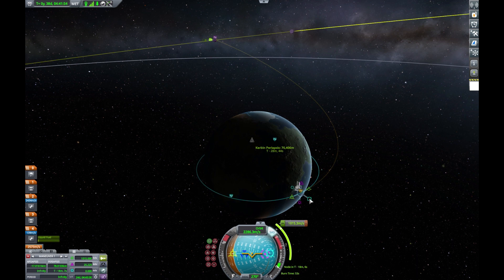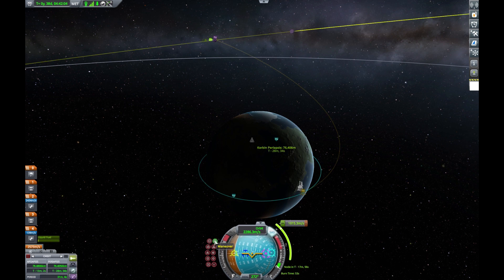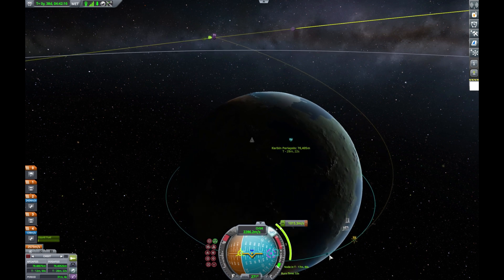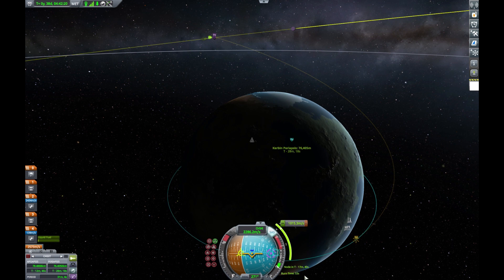At the bottom where it says burn time, you're going to cut that number in half, and that's when you're going to start burning where it says 'node in T-minus.' So since our burn time is 53 seconds, we're going to start burning at around 26 seconds.